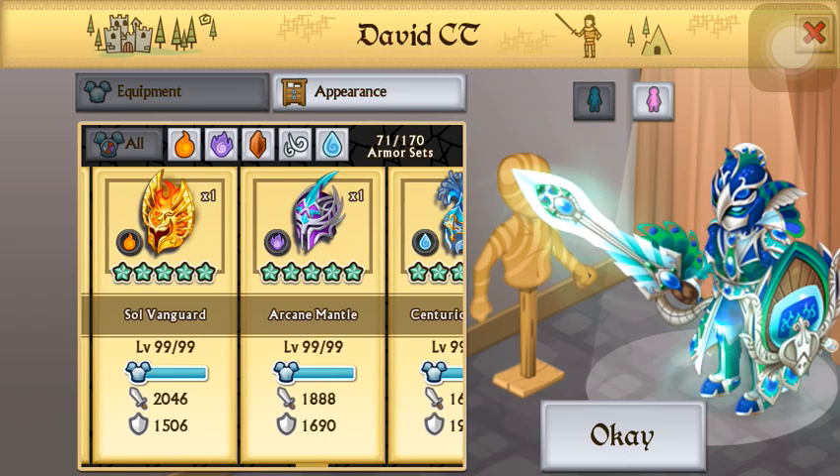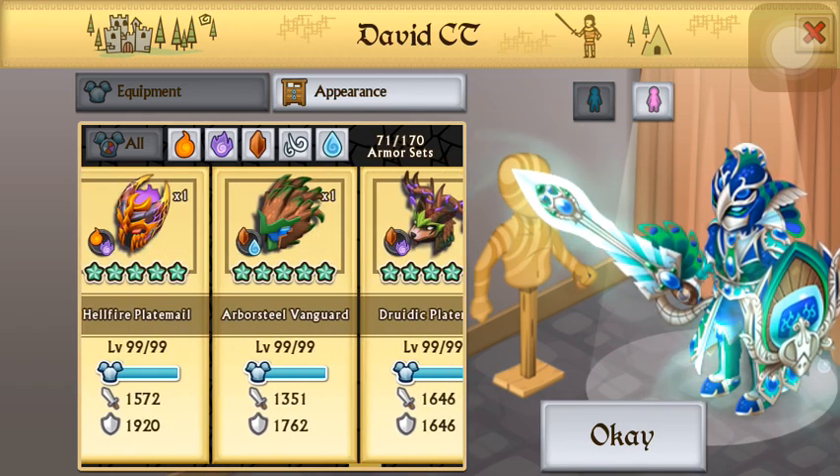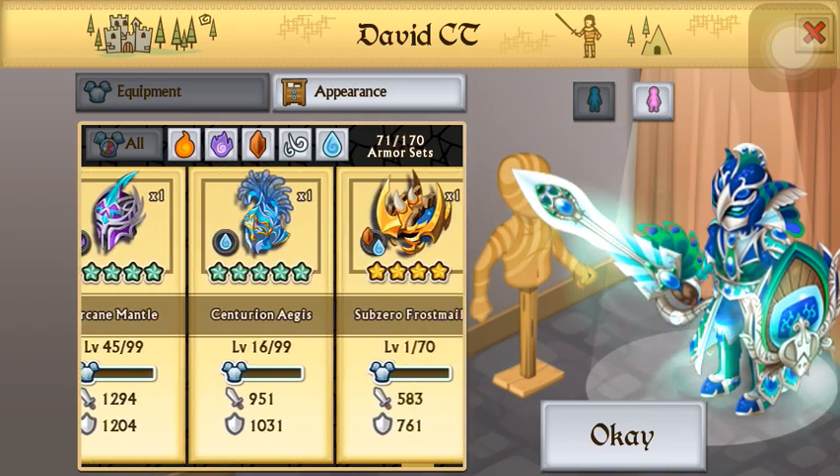Aegis, Ysolt, Vanguard, Arcane, Centurions, Tectonic, Hellfire, Arborsteel, Druid, Odin's Call, Arcane Mantua, and another Centurion's Aegis.